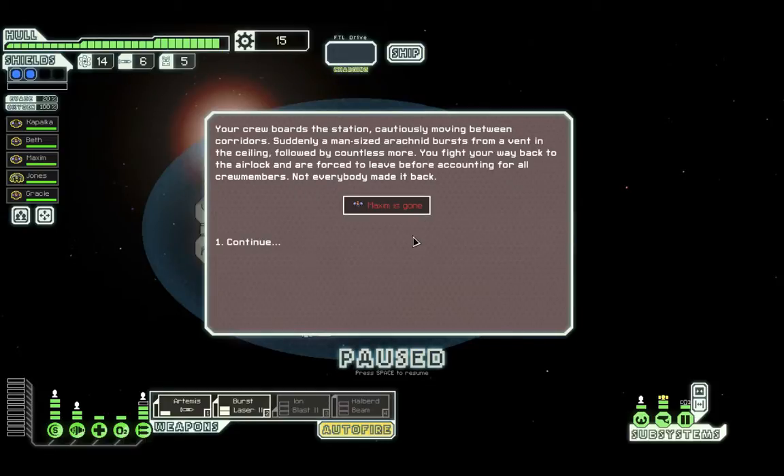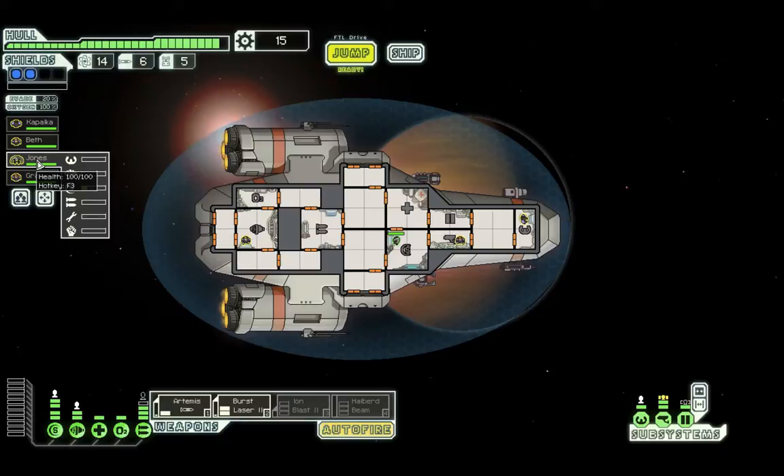The crew boards the station, cautiously moving between corridors. Suddenly, a massive spider bursts from a vent into the ceiling, followed by countless more. We're forced to fall back to the airlock before accounting for all crew members. Maxim didn't make it back.